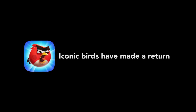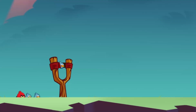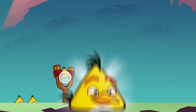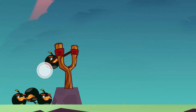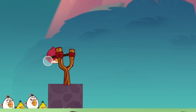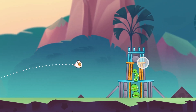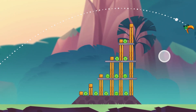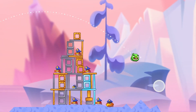Iconic birds have made a return too: Red, the standard bird; Blues, who can split into three birds on your command; Chuck, who can boost mid-air to cause more damage; Bomb, who explodes on your command or after the timer runs out; Terrence, who is a buff version of Red; Matilda, who has exploding eggs popping out of the behind; and Hal, who can arc in the opposite direction to attack the bases. Plus, there are new playable pig characters from the hero flock in the Angry Birds Movie 2.